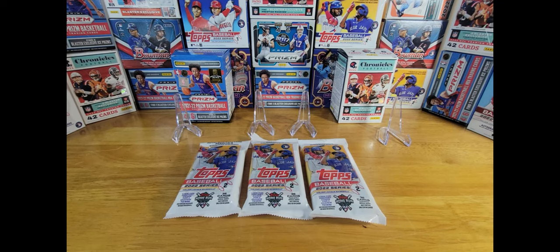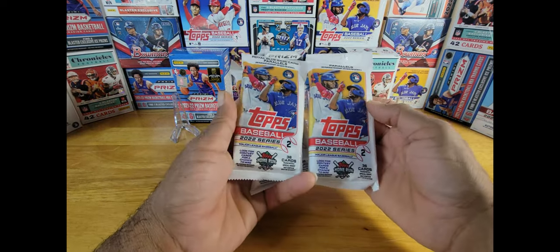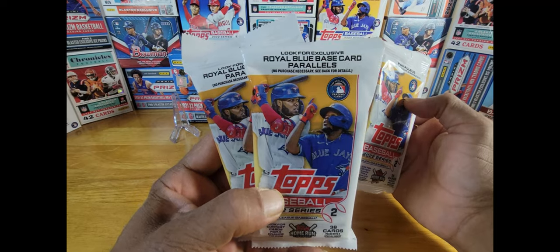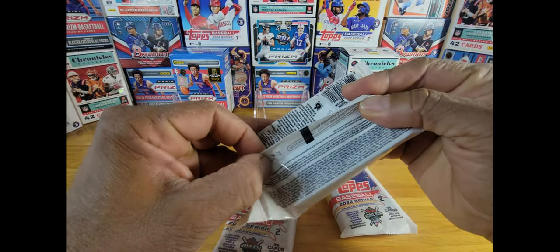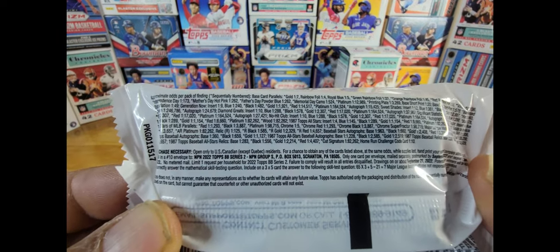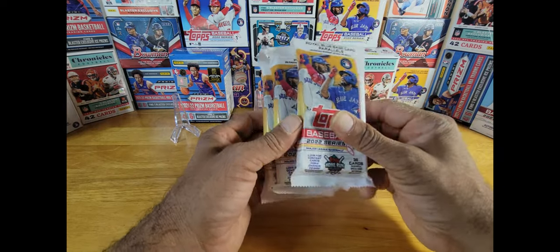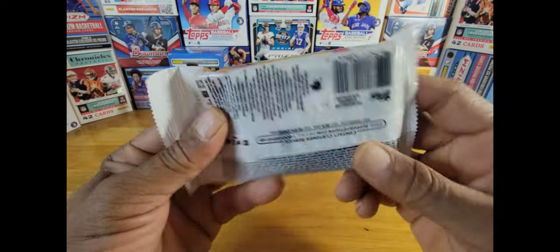What's up everyone, welcome back to Enrique Rips. I'm back at it again. I have these value packs of Topps Baseball 2022 Series 2, 36 cards per pack — this is about 108 cards. Look for exclusive royal blue base card parallels. It's the first time I'm ripping these. I have blister packs, a hanger, and a blaster. I'm waiting for the megas. I got these at Barnes & Noble for $5.99, pretty cheap.